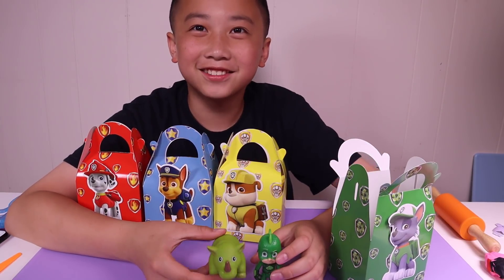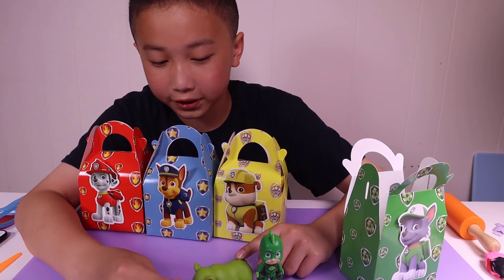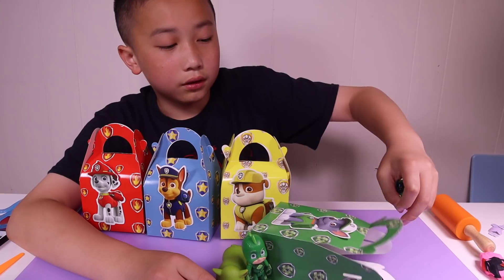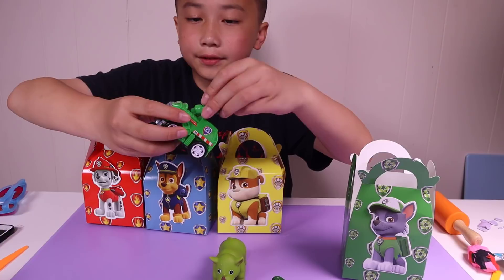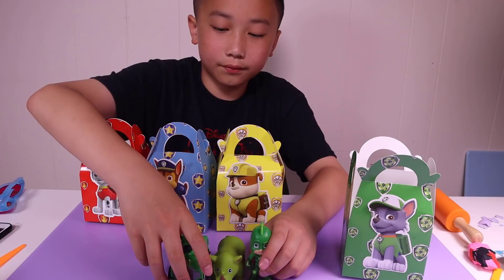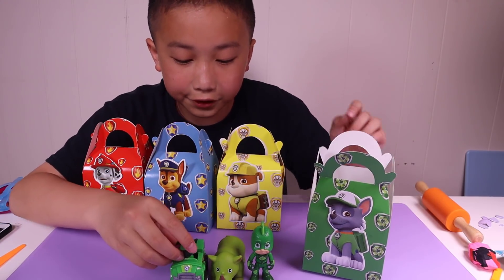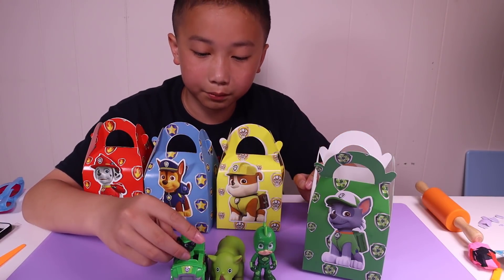Next we have a Hryna, a green one. Hryna has like one big horn right here, and people hunt for it, just like elephants. And after that we have Rocky. This is the Rocky — it's the same thing as this PAW Patrol right here, and you can take Rocky off like that.